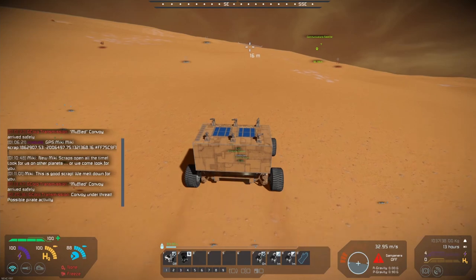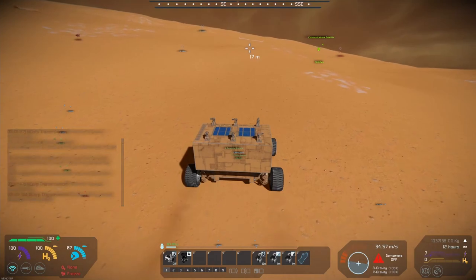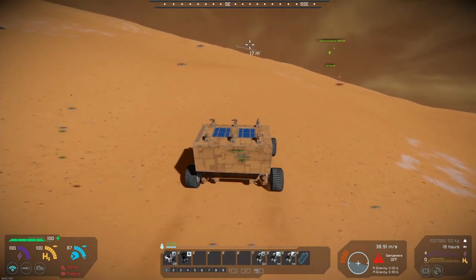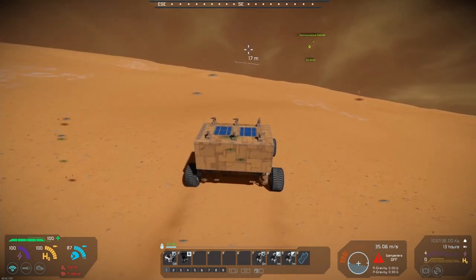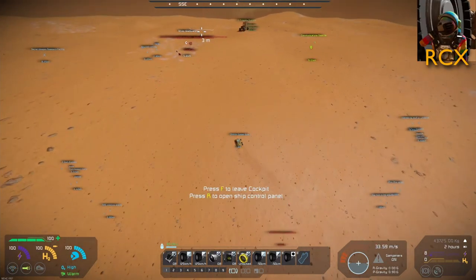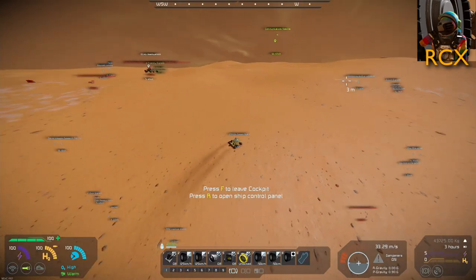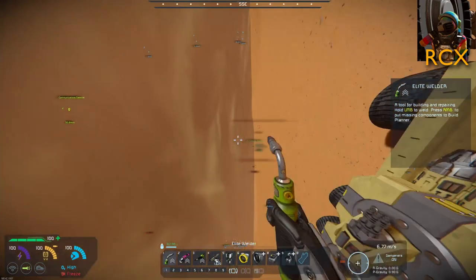It's probably shooting at them now. There's no shooting going on. My turrets don't seem to be shooting either. Can somebody in one of my control seats check what's going on with the turrets - go into the K menu? I can hear shooting, but my turrets are not shooting. It's a peaceful convoy, that's why. Who's in my seats? What is going on?